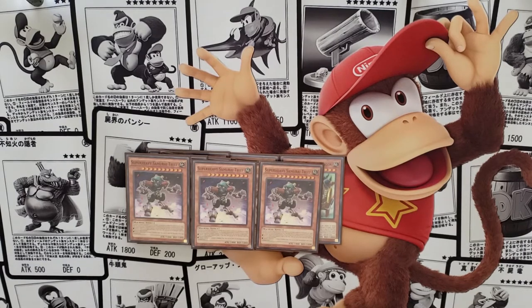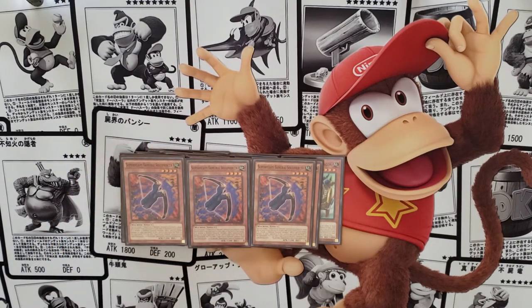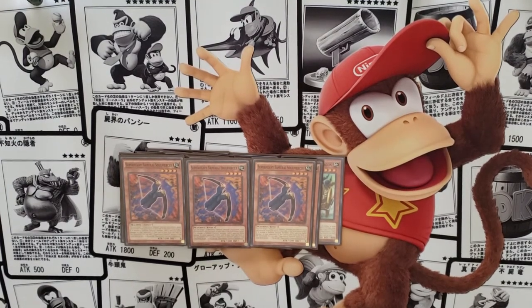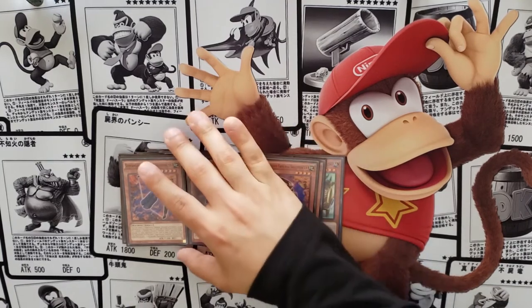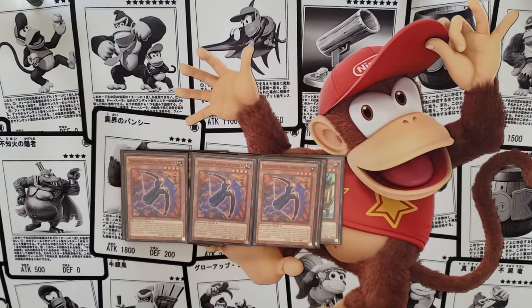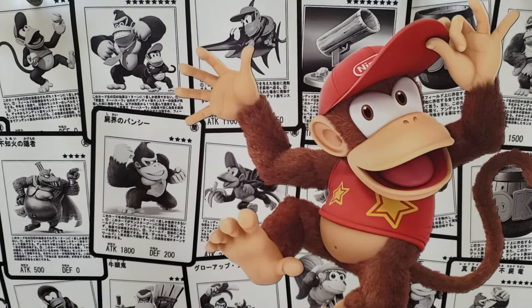Now let's go over our equip cards — our soul cards. We have Soul Piercer, Soul Peacemaker, Soul Horn, and Soul Buster Gauntlet. Soul Piercer, as his name implies, allows piercing damage when equipped from your hand to a Super Heavy Samurai monster. But mainly you use him for his second effect: when he gets sent from the field to the grave, you get to search any Super Heavy card from your deck.